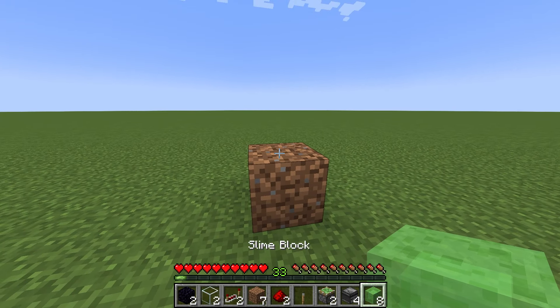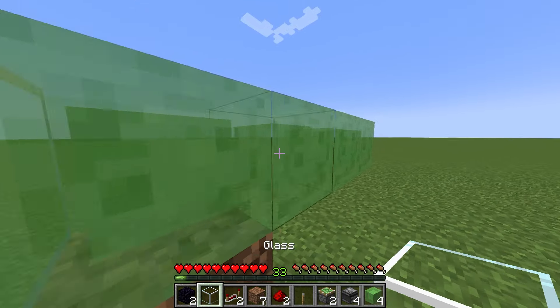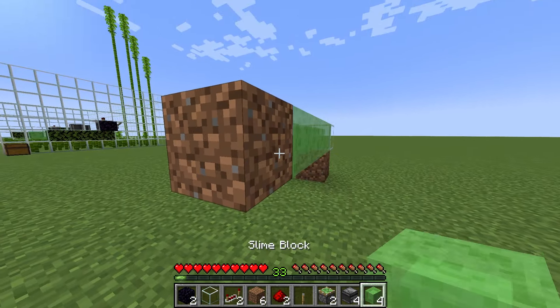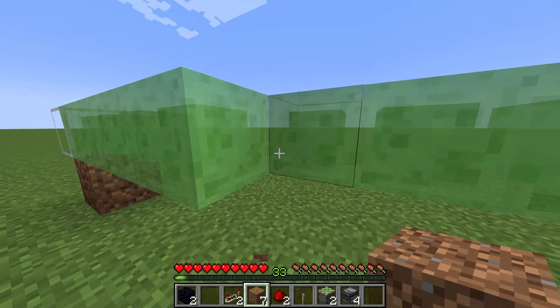Start off by placing a dirt right there. You can place four slime like this. Go to this side and place a glass right there. Place a dirt right there and place four more slime. You can place a glass on this side as well. The glass is just there so that the slime won't get stuck.